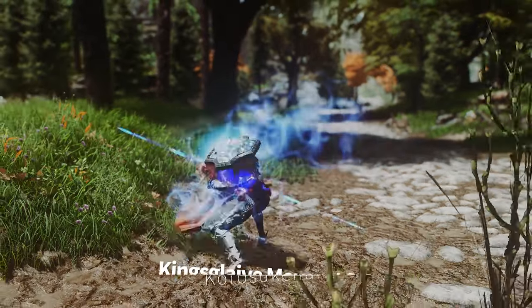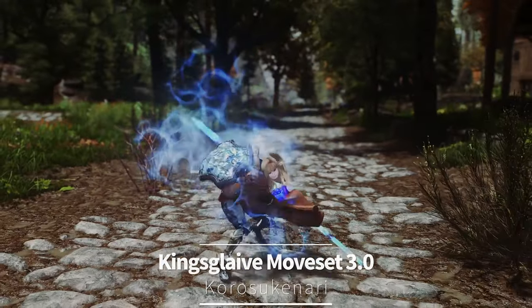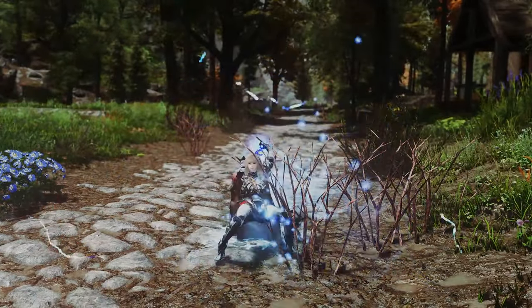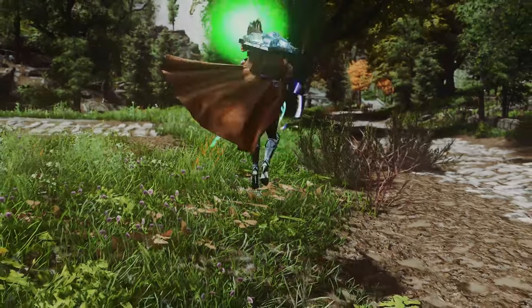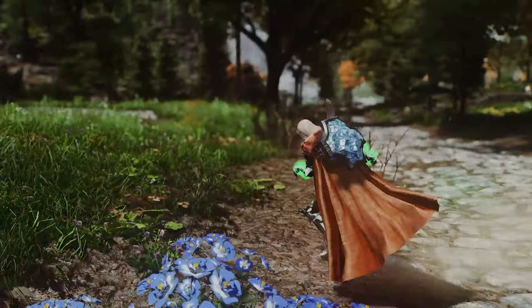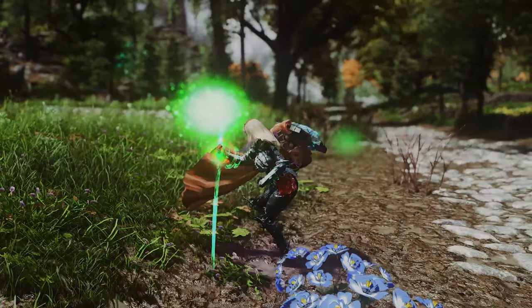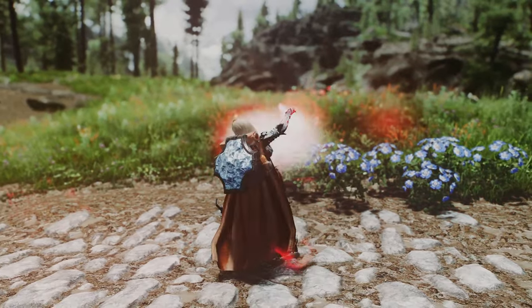Next up is Kingsglaive Moveset 3.0. This mod adds flashy actions and unique attack effects when you use the Kingsglaive weapon, which summons a magic sword. The mod has been updated to version 3.0, which makes the moves more dazzling and stylish and increases the quality of the mod. You can use the Keytrace system to combine normal or power attacks with left, right, forward, or backward keys to perform stylish movesets with distinctive effects.